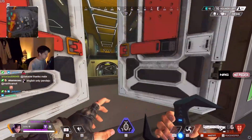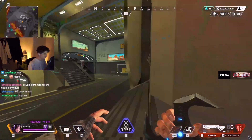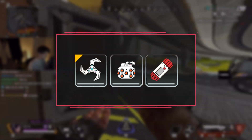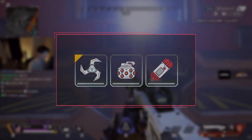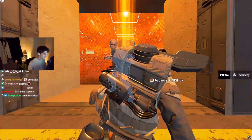Now guns are fun but what if you like watching stuff go boom? Well don't worry because Apex does have grenades. There are three ground loot grenades: Arc Stars, Frags, and Thermites. And yes, these are all different and help you in certain ways.